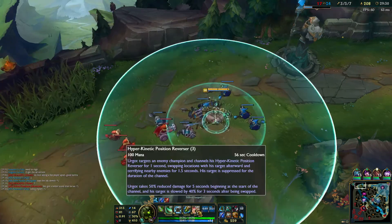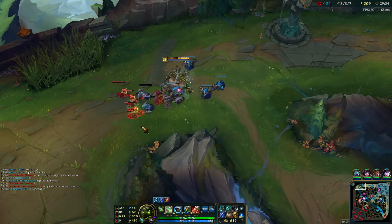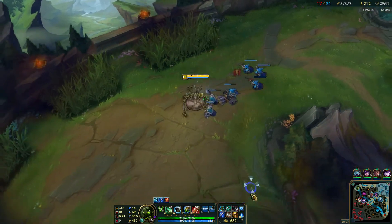Level 3 ultimate is 50% damage reduction — not too shabby. And now I can buy a Death's Dance. I'm probably going to stay out for a little bit more gold.